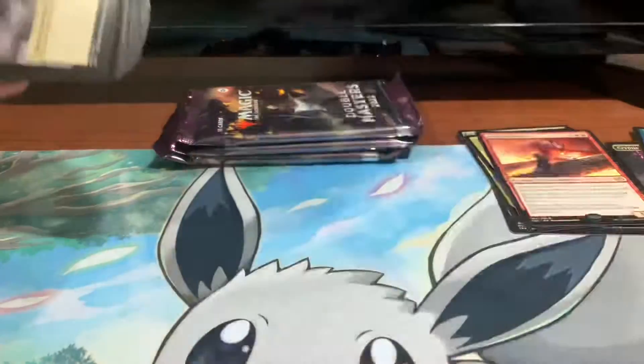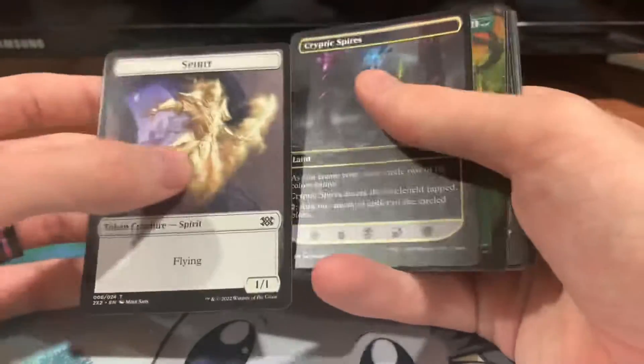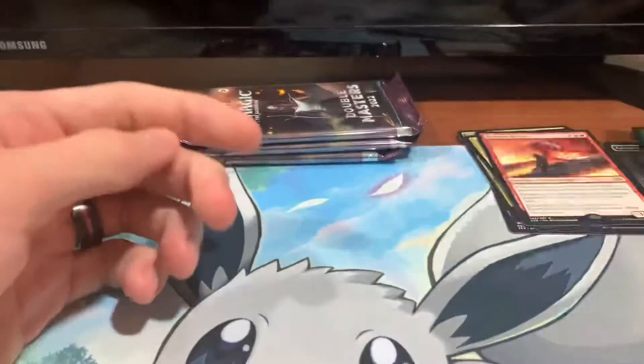Pack three. We got our Cat Dragon token, Spirit Token, and the Cryptic Spires. We're going to take our four cards, put them on top.